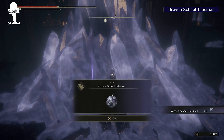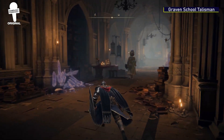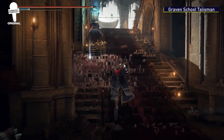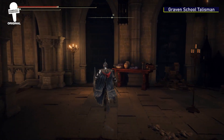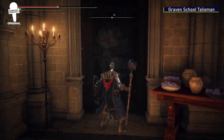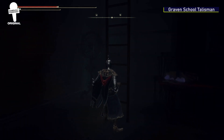Graven School Talisman. Starting at the Schoolhouse Classroom Grace again, but this time take a right at the hallway, then make your way to the top of the school. At the top of the stairs there will be another hidden path on your left. Head through the path, collect the Comet Sorcery in the chest, and then find the ladder in the room.